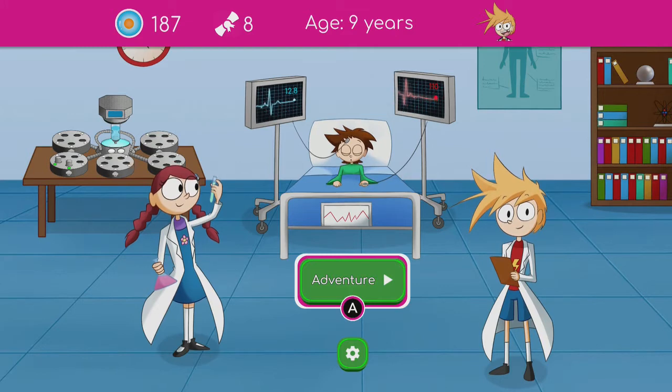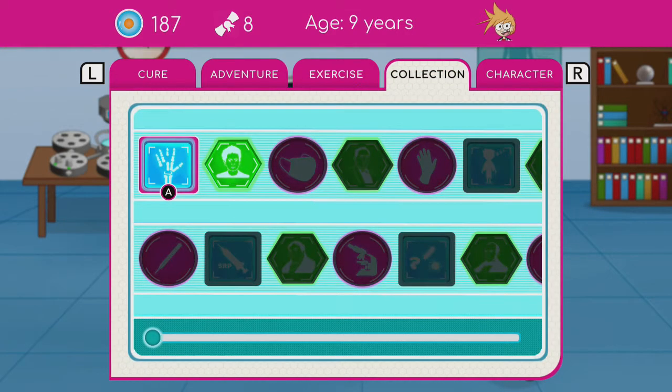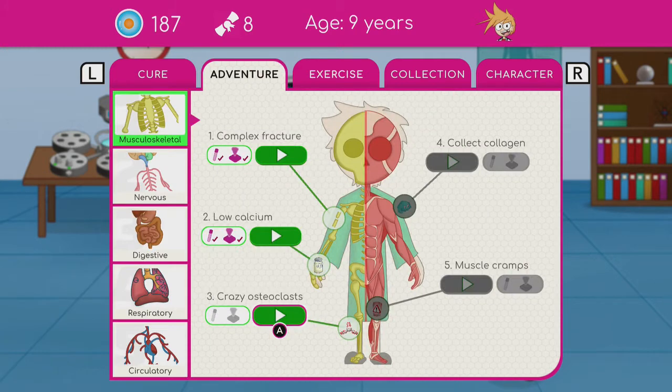As you can see, I put my age in. There's Cure, Adventure, Exercise, Collection, and Character. Cures are for the main part — Adventures are where you discover everything, Exercise has the quizzes, Collections has all the cool badges you can earn, and Characters let you style your character. Okay, so let's get started.